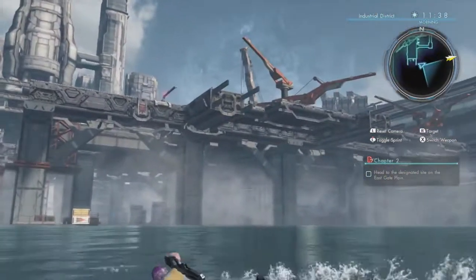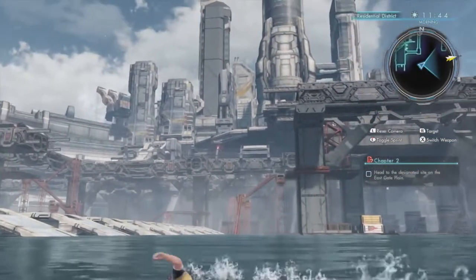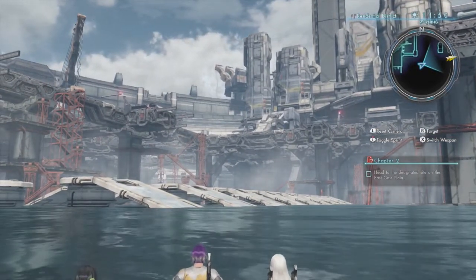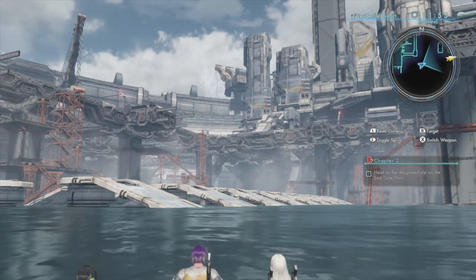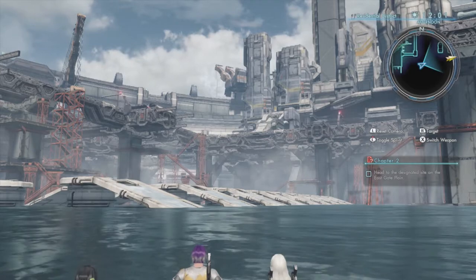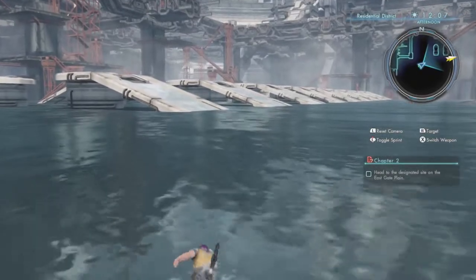We can actually swim all the way out of here — we can swim over to those ramps there and climb our way out, but screw that, we're actually just going to fast travel back to... oh, I don't have fast travel yet. That's why I don't have fast travel yet. Do I have any fast travel points? Okay well then, I guess we're just gonna have to swim.